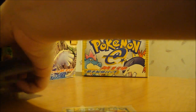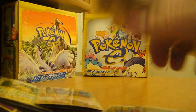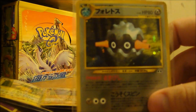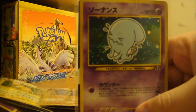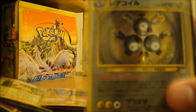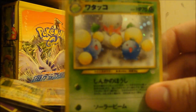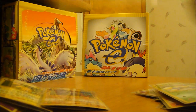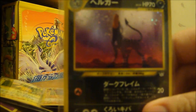We got Tyranitar. Let me just grab a whole bunch of these and slide them all over. We got Houndoom — two of those. Fortress. Scissor. Wobbuffet. Entei. I got Magneton. Kingdra. Jumpluff. Another Houndoom from, I think, Neo Revelation. I got this one.